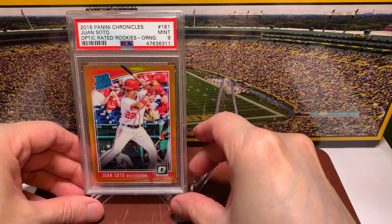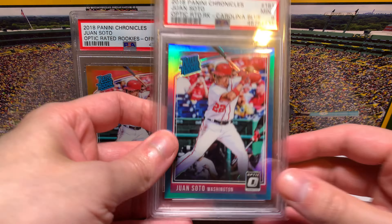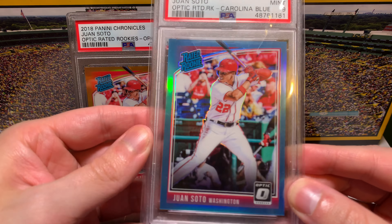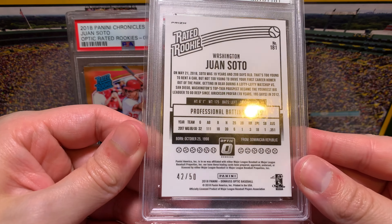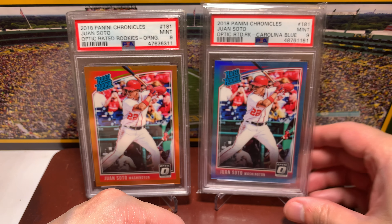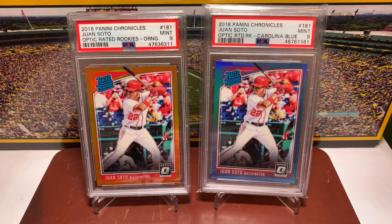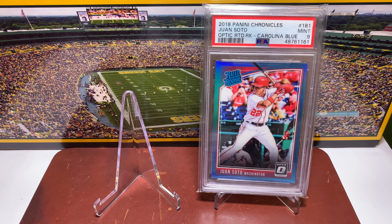And the last one: also from 2018 Panini Chronicles Optic — the Carolina blue parallel. Same great shine, no complaints. Also in a PSA 9, but the Carolina blue is numbered out of 50. Very cool. I think we should have a hockey card on the display to close it out, so we'll keep the Carolina blue and swap the orange back.